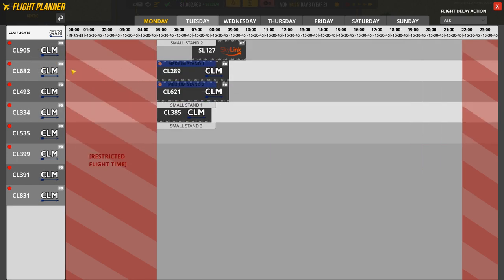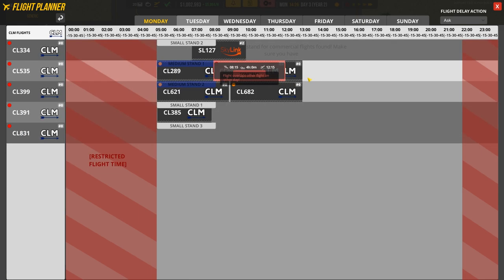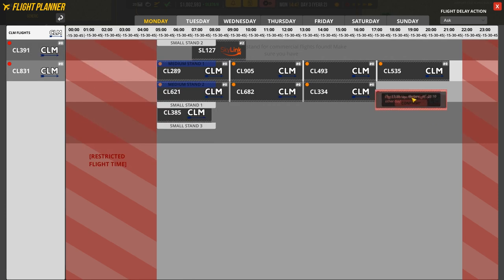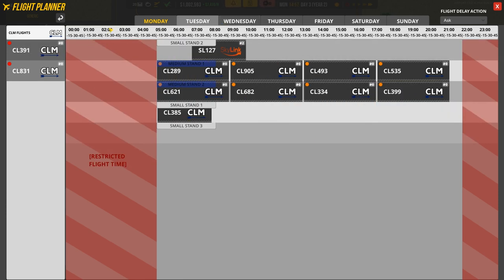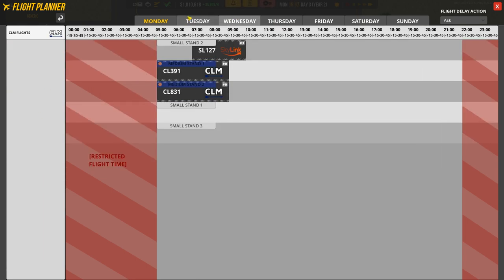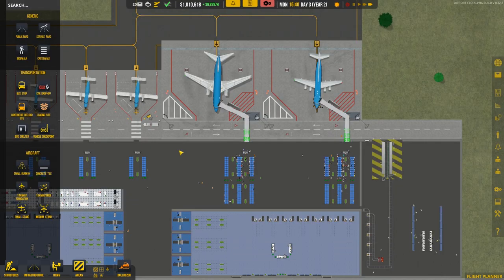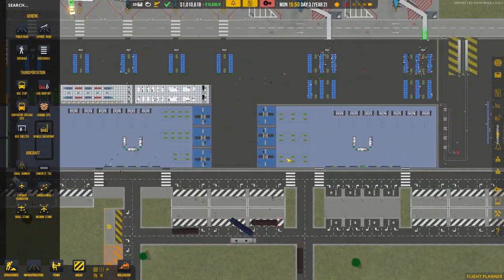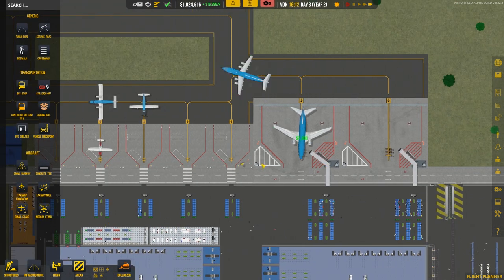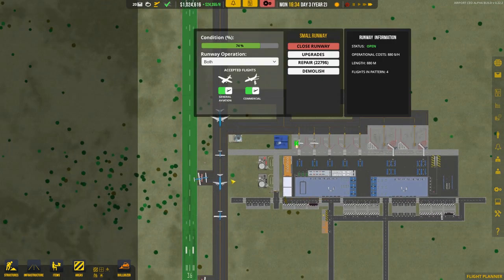Tuesday we've got loads of stuff to schedule, so we'll go ahead and do that now because we need to make some more money — this is the whole airport thing. That's why we're here: to have planes land and take off, hopefully without copious amounts of fire. Let's do the Wednesday scheduling too — that contract is sorted. As you can see the baggage system is working, though it's still got some issues because we don't have enough ramp agents.